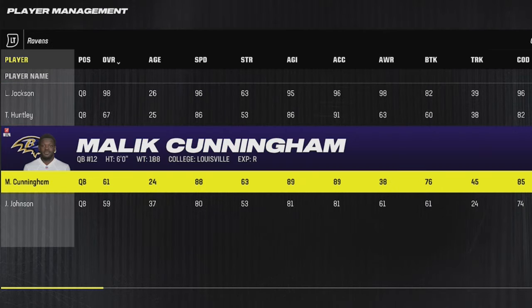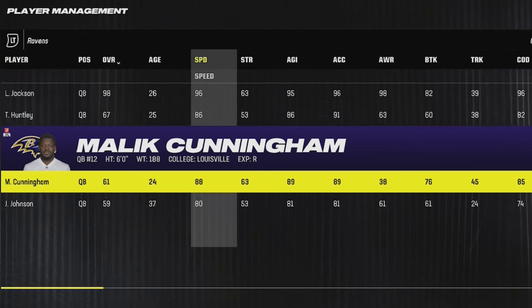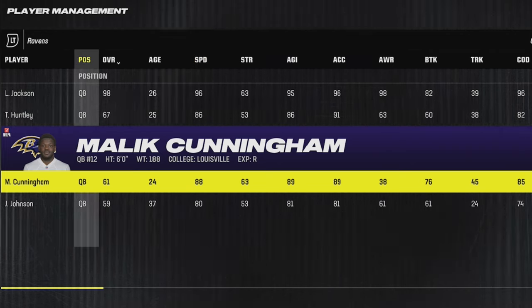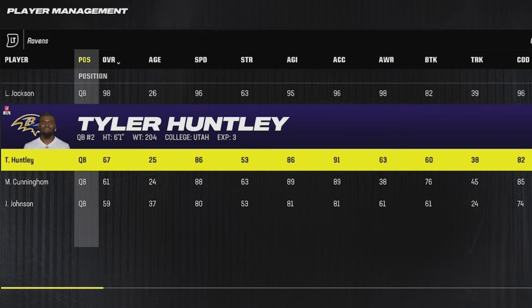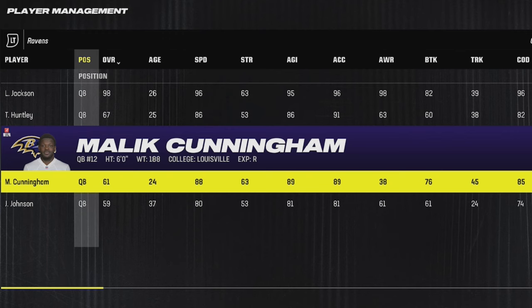The Ravens have a lot of candidates, but since quarterbacks are so rare, I want to throw out Malik Cunningham, who has 88 speed and 87 throw power and is a 24-year-old rookie. So if you're looking for a quarterback, he's a prime candidate. There's also Tyler Huntley, who is a little bit more known because he's played more in the NFL and actually won some games, though I still feel like Cunningham would be the better option.